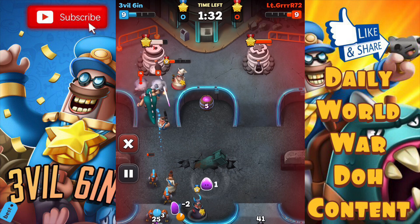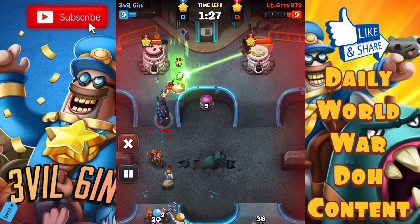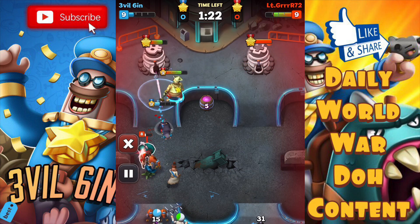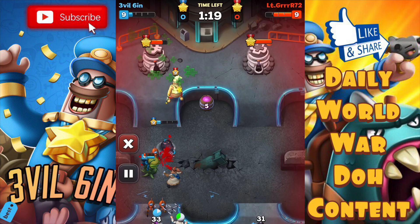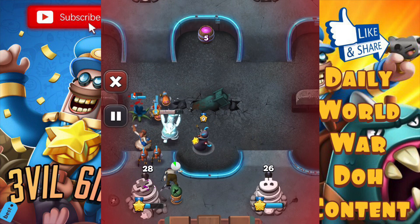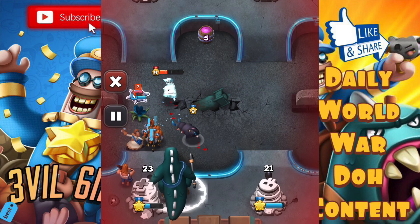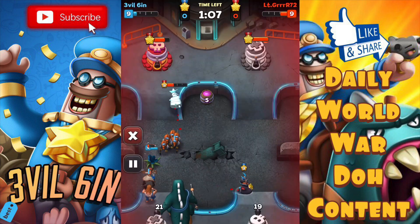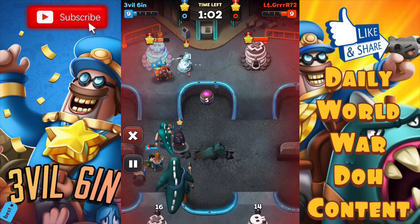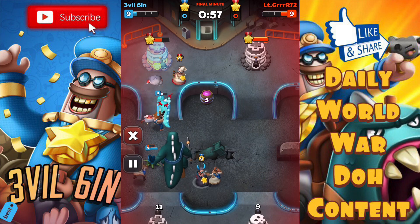Our Rex Egg is out right now. Mad Scientist is chipping at the tower. I'm lagging out right now. Oh — the Rex Egg did go off that time. If that mine had gone off, everything would have died right there, but the Mad Scientist took it out once he placed it — that was pretty clutch.